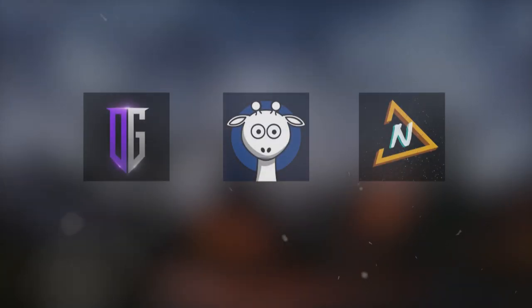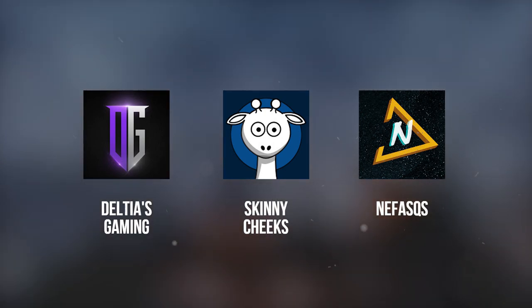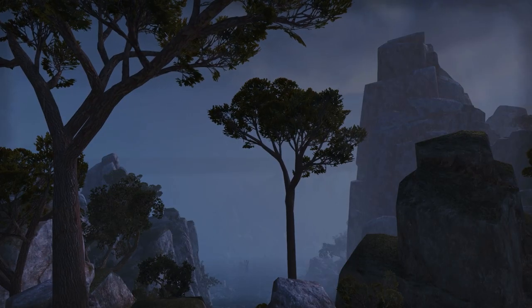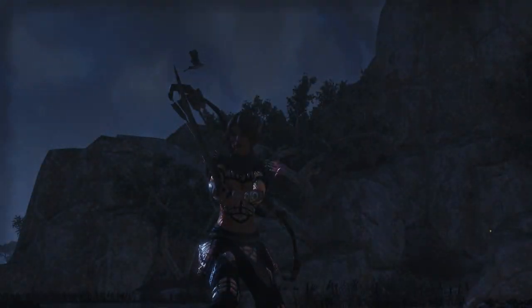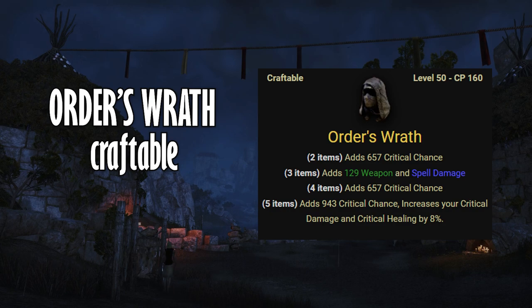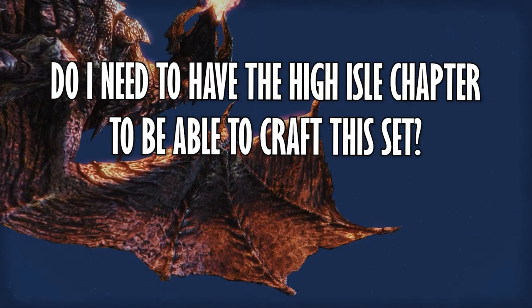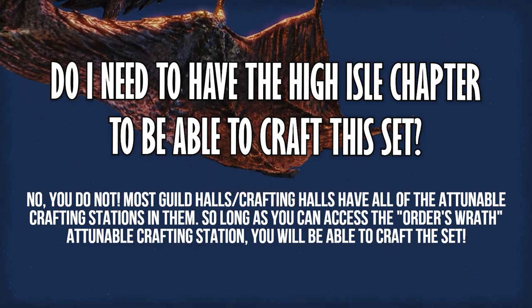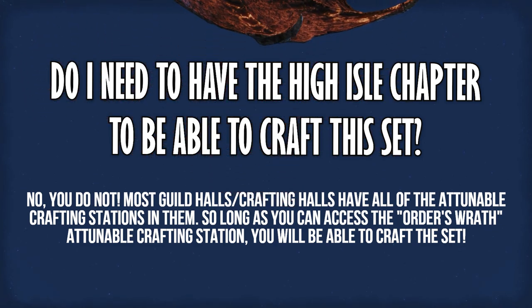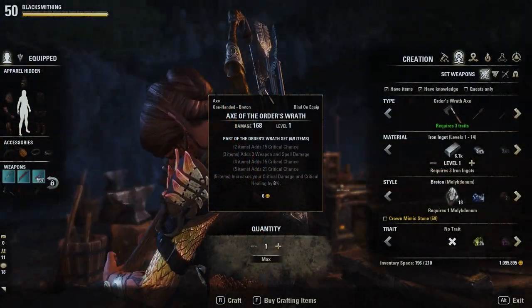I recommend following ESO YouTubers to keep up with meta changes and know what gear sets will be sought after. The new craftable set, Order's Wrath, will be the go-to craftable option for DPS, given that it provides really solid stats and a unique crit damage bonus that can stack with other crit bonuses like Minor and Major Force. If Trial Gear isn't yet an option for players, this set will do nicely. It's also going to be pretty decent in PvP.